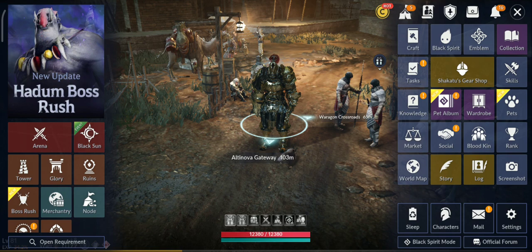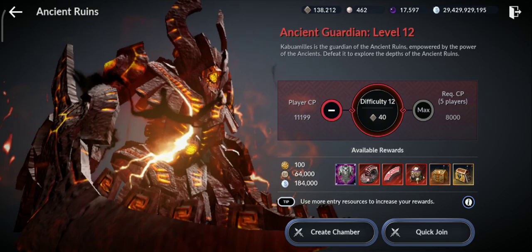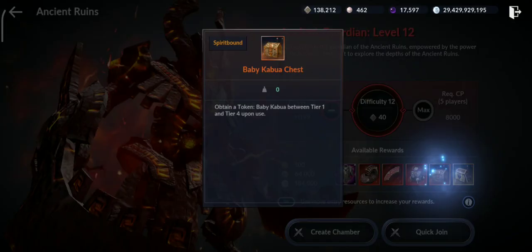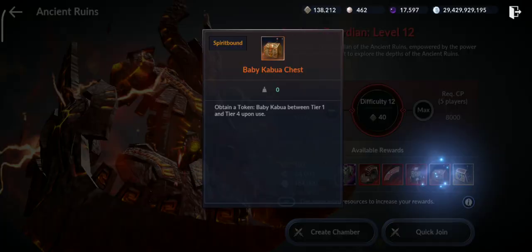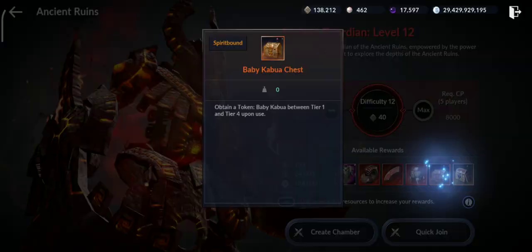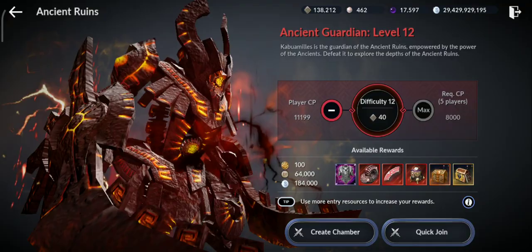One way to get more pets is from ruins, but we have to wait for difficulty 13 — there will be a much higher chance to get the baby Caboa pets. Don't spend all your tablets now; save them, because you'll get better drop rates for everything at the next difficulty level when it becomes available.